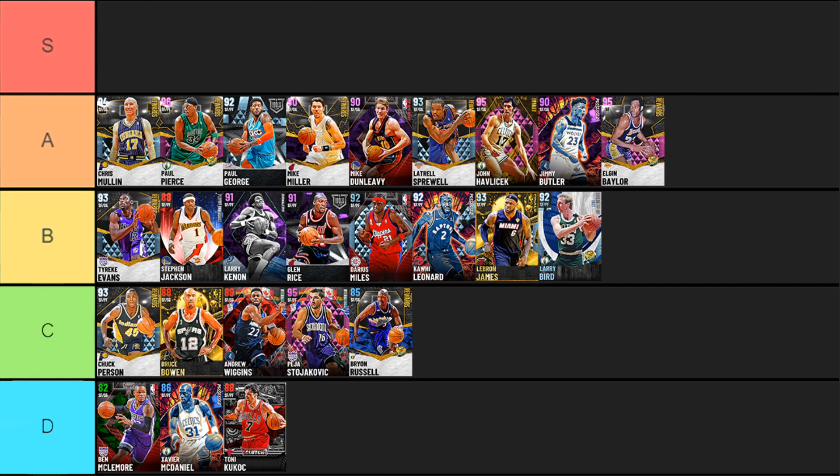Last in A tier, pink diamond Shareef Abdur-Rahim — really solid at everything in the game. Solid finisher, really good shooter, solid defender once you badge up Clamps and Intimidator. No Quick First Step again, which is tough, but Jump Shot 40 is a great jump shot. Another card I don't really recommend locking in for, but he is solid.